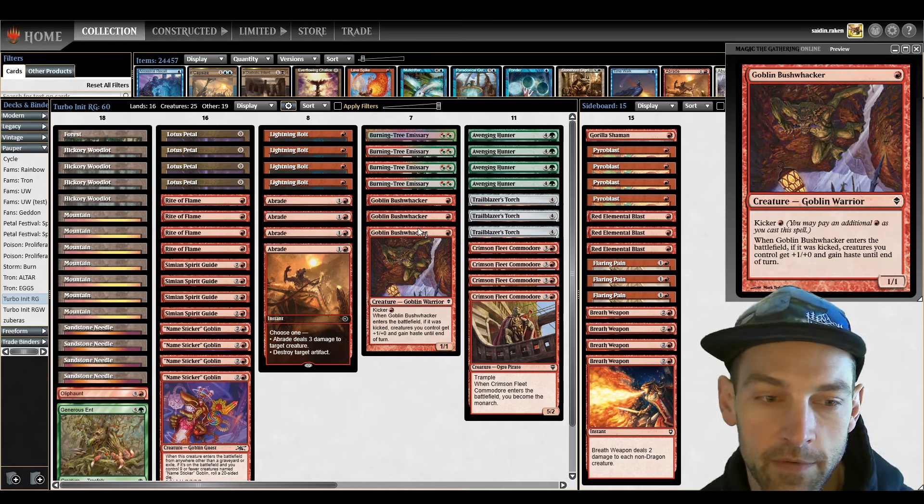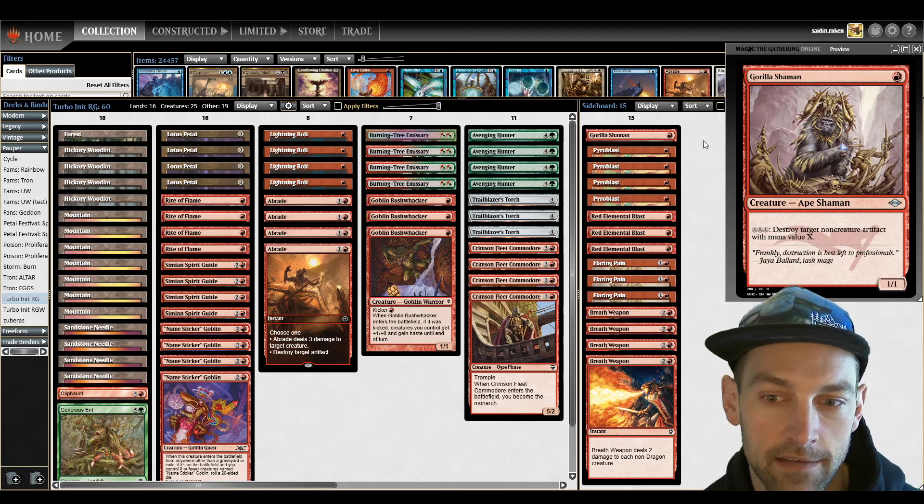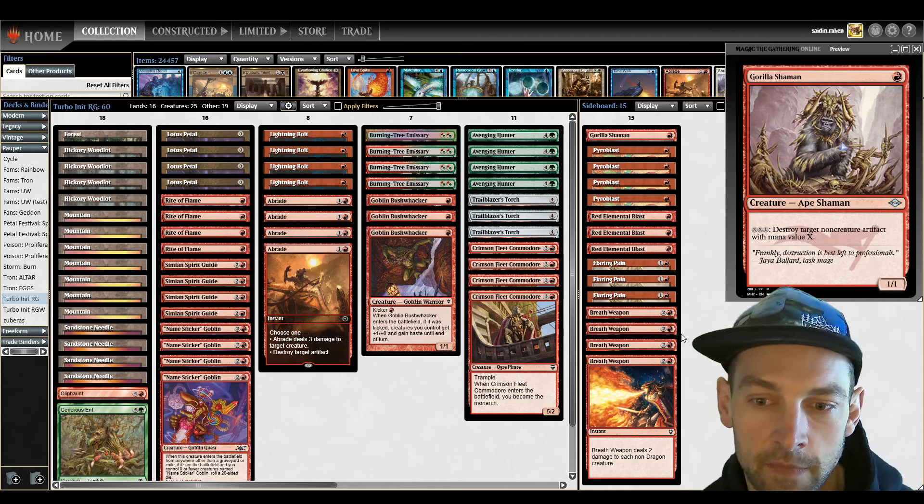Then you can slam in with Goblin Bushwhacker, giving you a turbo attack style, where you have Goblin, Burning Tree, Avenging Hunter, and the Biker — get in, win the game. Sideboard: we've got Pyroblast, Red Elemental Blast — so 7 blast effects — and 1 Gorilla Shaman to bring in as an additional artifact destroyer for this deck.